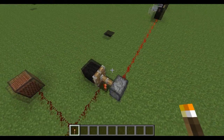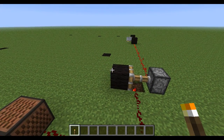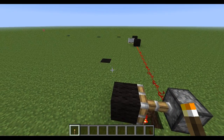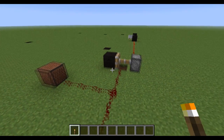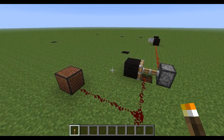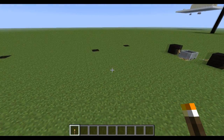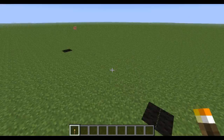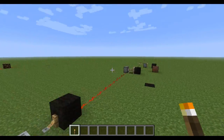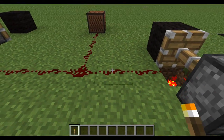Now, basically this would be so useful for adventure maps because it's an extremely useful player detection system. I think you could be able to expand this by just placing some more of the string in the different chunks — the game could actually know where the player is.